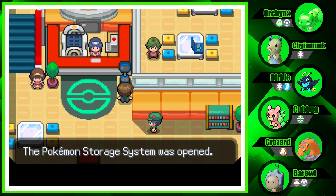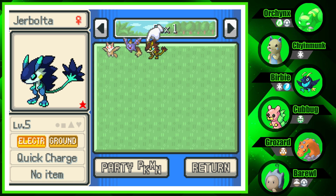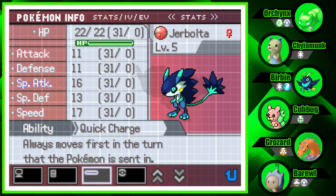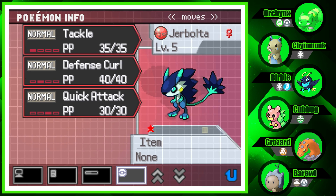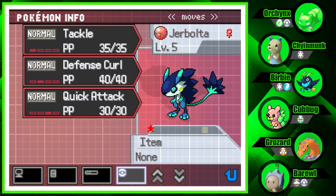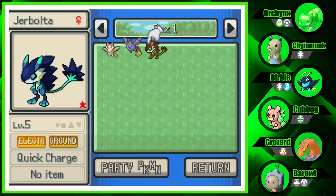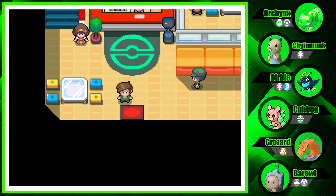I don't want to know what it looks like until I see it first hand. Let's check the PC — and there it is! Jerbolta! Electric Ground-type, Modest nature. And it is a Shiny! If you guys are interested in seeing this Pokemon, be sure to let me know in the comments down below. Pretty cool!